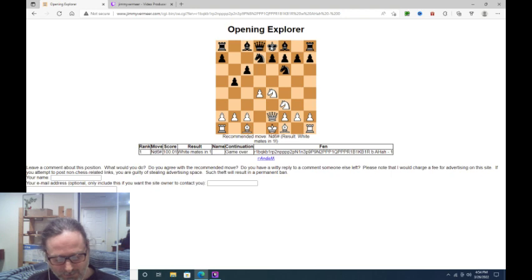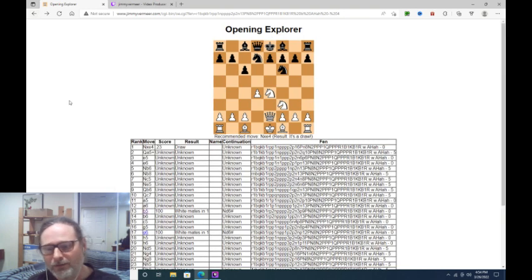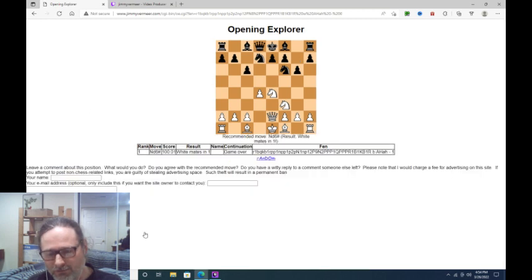The next game is Game 44, Vodiska vs. Fijas, Correspondence, Czechoslovakia, 1983. It's actually the exact same game except that on the last move it was G6 instead of B5. As you can see, that also loses just as badly to Knight D6 mate.